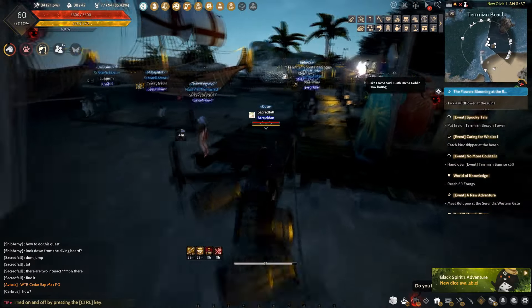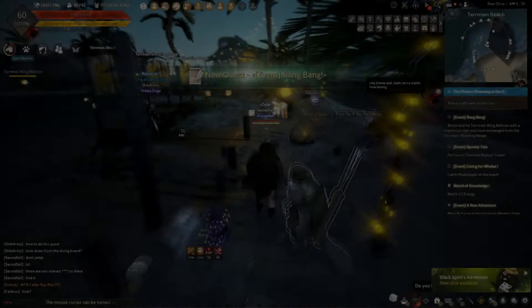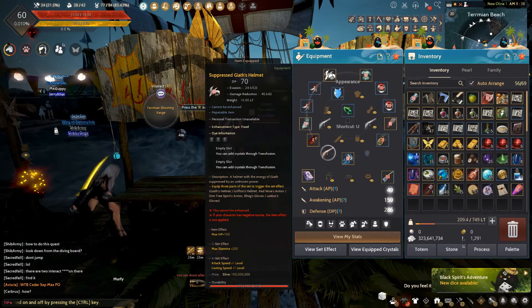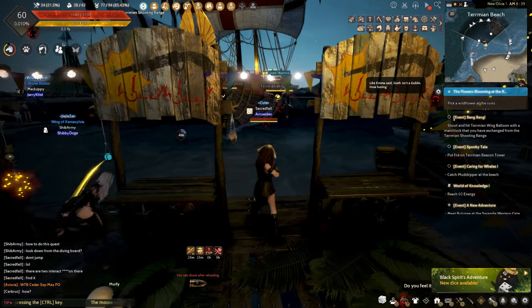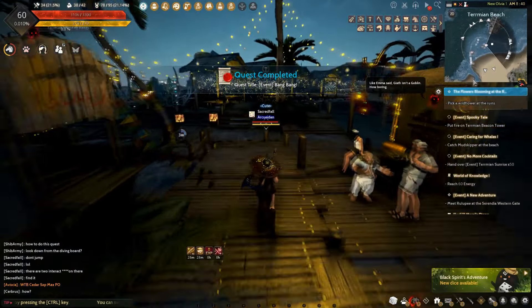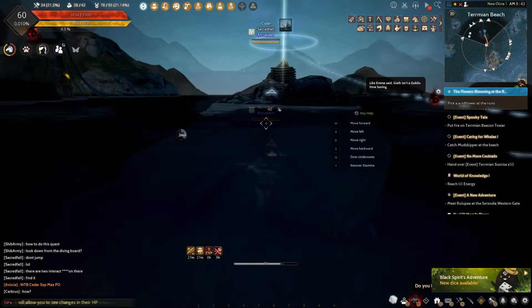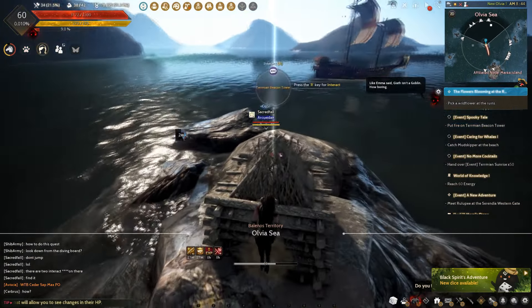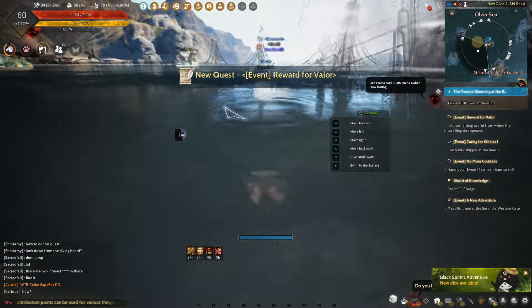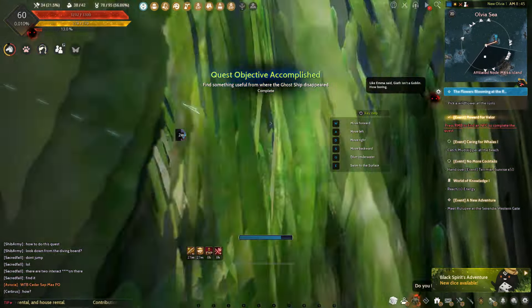Then follow the quest guide to the Spooky Tail quest. Along the way, you will pass through Hario — get his quest first. Then get a Matchlock at the shooting range, which needs 1 Termian Coin. Equip the Matchlock and shoot the target, then go back to Hario to complete. Continue with the Spooky Tail quest. You will need to swim towards the pointed area. If you have a Courser then even better, as she can glide all the way towards it. After interacting, you will need to dive to the specified area to interact with the next object. Then go back to Muguli to complete his quest.